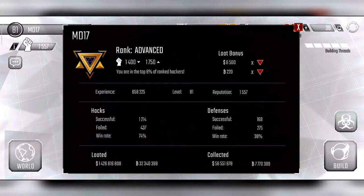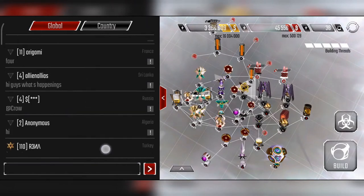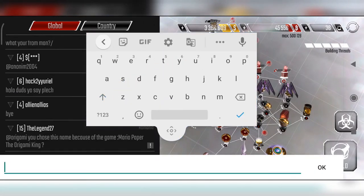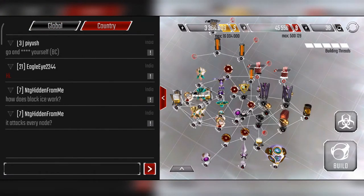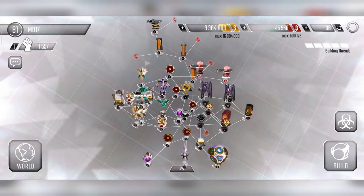In the top left corner, we can see our stats — our hacking win percentage, our defense win percentage, how much loot we've collected while looting, and how many bitcoins and dollars we've collected via resources. We also have a chat option where we can chat with anyone inside the game and type in different text colors. There's also a country option where we can chat with players in our own country.